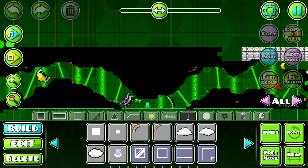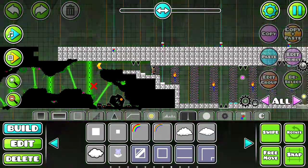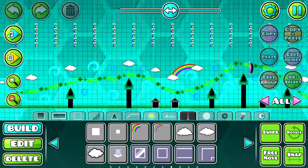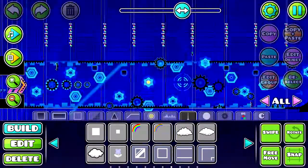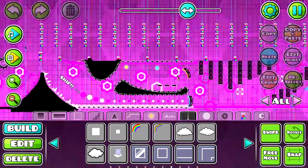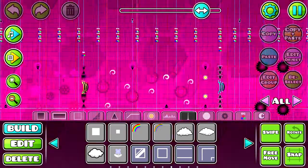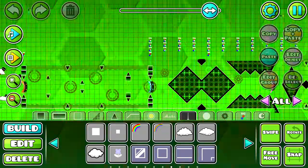Por aquí tenemos esto. Este pincho es una troleada. Por aquí... bueno, esto está bien. La zona de la navecita: esto es lo que más mola de todo el nivel. Me encanta esta parte. Lo bien que me ha quedado y lo bien que es jugable. Es la hostia. Esta parte aquí del final.